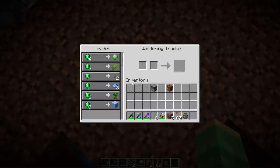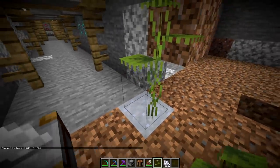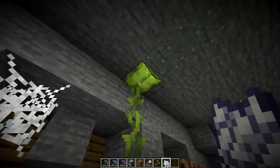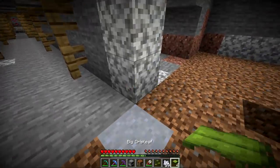There's also a chance of finding a wandering trader that sells two small drip leaf for one emerald, another new item. With your small drip leaf, if you place it onto clay and then bone meal it, it's going to turn into a big drip leaf. You can then break off each of these parts and it will drop a big drip leaf as an item.